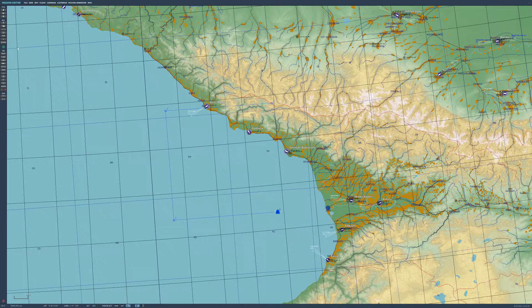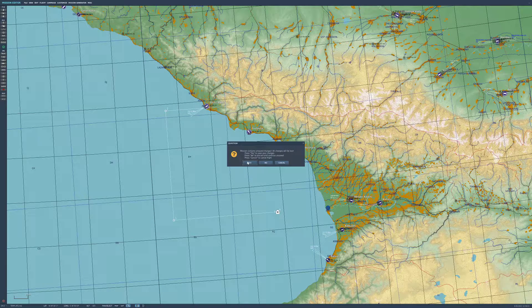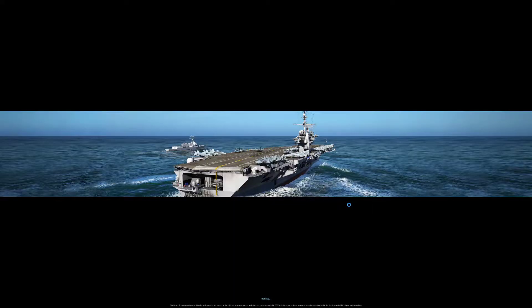We can actually witness that. What we'll do is bring him up to a higher altitude, because he's a refueling tanker and we don't want him smashing into the mountains. There we are — we'll save and fly, and hit start.